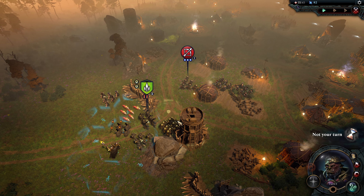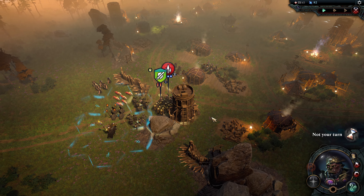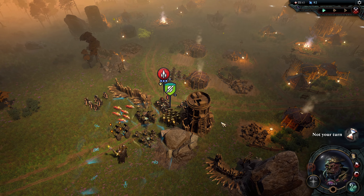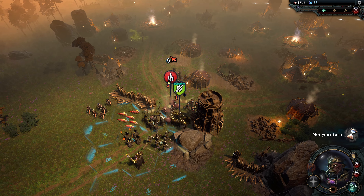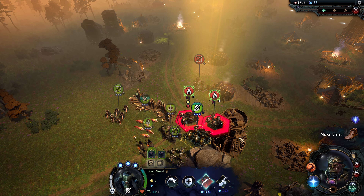Inferno Puppy shot? No — Halberdier. He resisted that weaken. The Dark Culture likes to give debuffs to their enemies, which is usually weaken, which lowers your attack. Anvil Guard took a lot of hits, but Anvil Guard is made for taking a lot of hits.